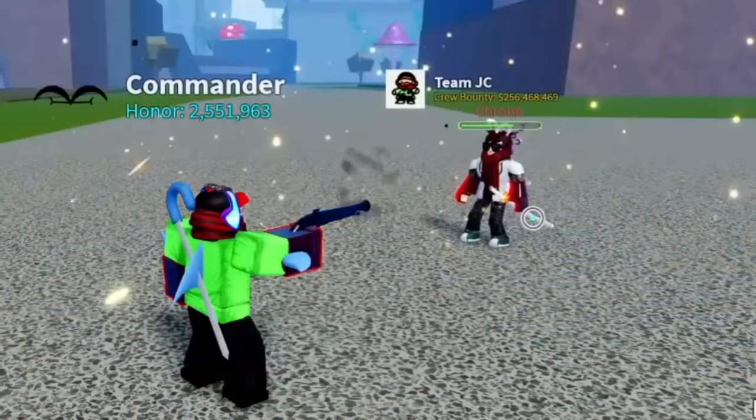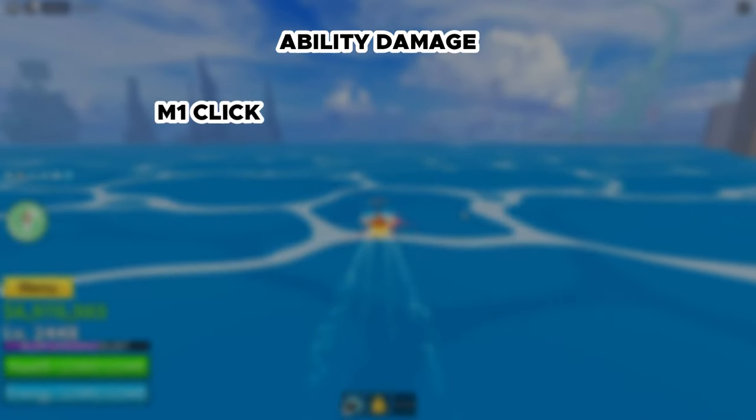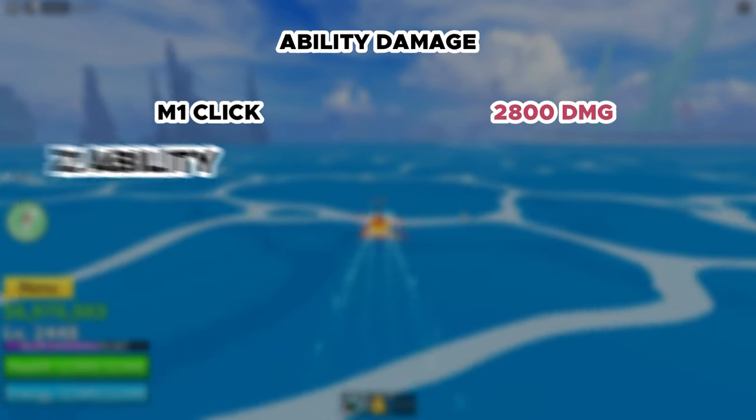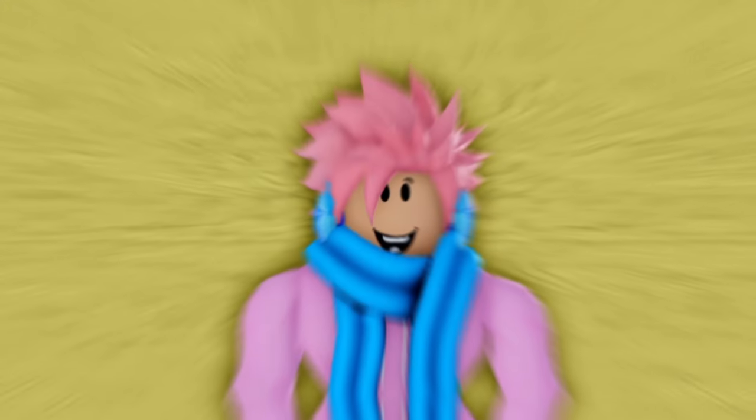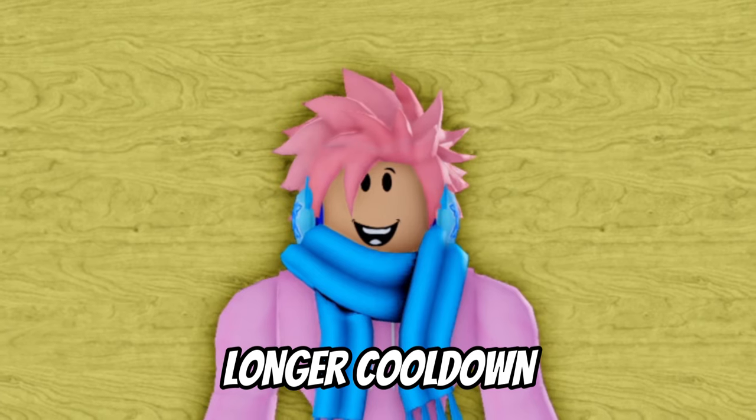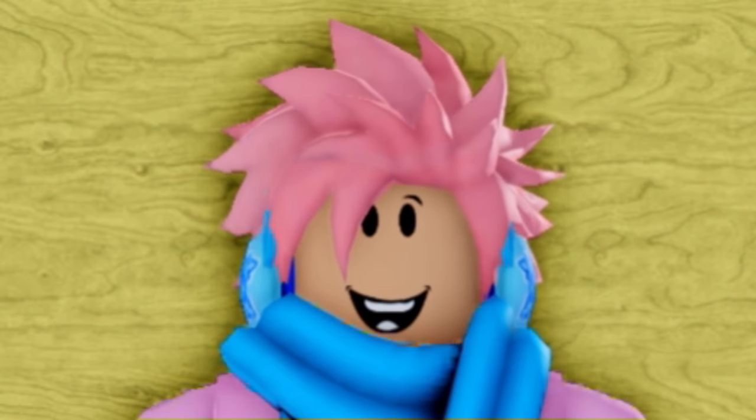Rapid Gun is basically like the previous gun's explosive pellet, but 3 times better. The M1 click does 2,800 damage, the Z ability does 1,400, and Rapid Gun does 4,000. Overall very solid, but it does have longer cooldowns than the Slingshot and costs a lot more.